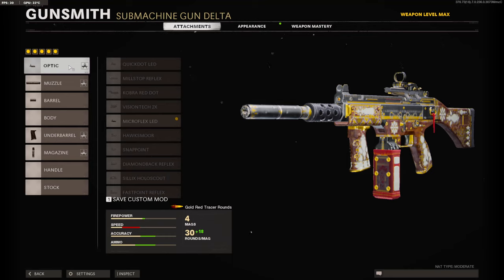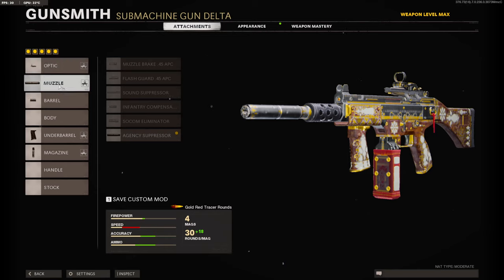For the first attachment, you're going to need a Microflex LED, or you can go with the Iron Sights, or whatever you prefer in this slot. Agency Suppressor. Reinforced Heavy Barrel. Field HM4 Grip. And 48 Round Fast Mag.